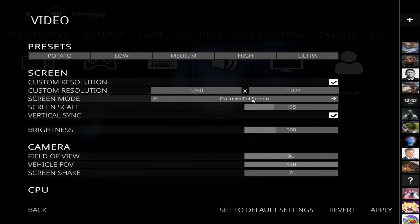After this, open your game, click the video settings, make sure you have exclusive full screen, enable custom resolution, and type these numbers.